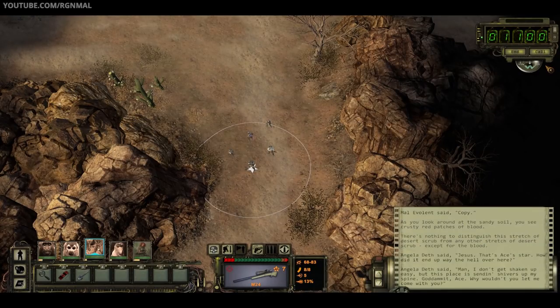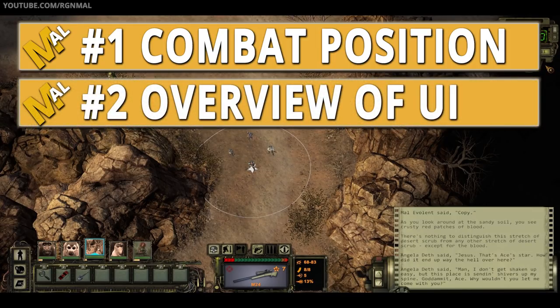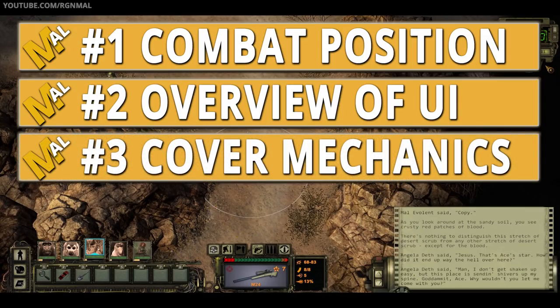So what are we going to cover in this one? We're going to cover the following things. First, we're going to cover combat positioning and how to pull a fight — how to initiate a fight. Second, we're going to do an overview of the UI, and not just the UI but the landscape in combat. There are a lot of different icons that, if you know what they are, can really make combat a lot easier — helping you identify targets and so on.